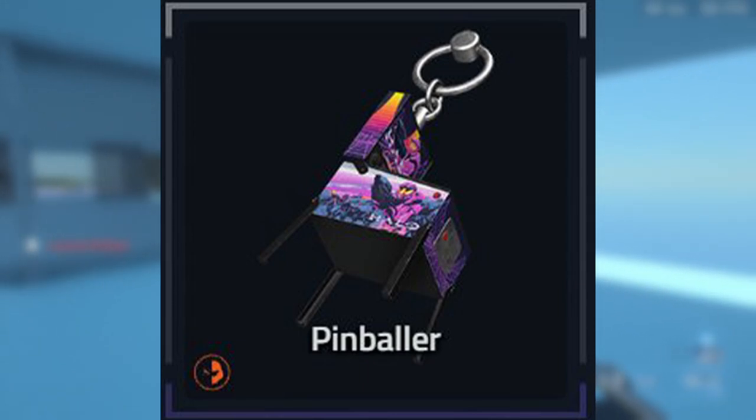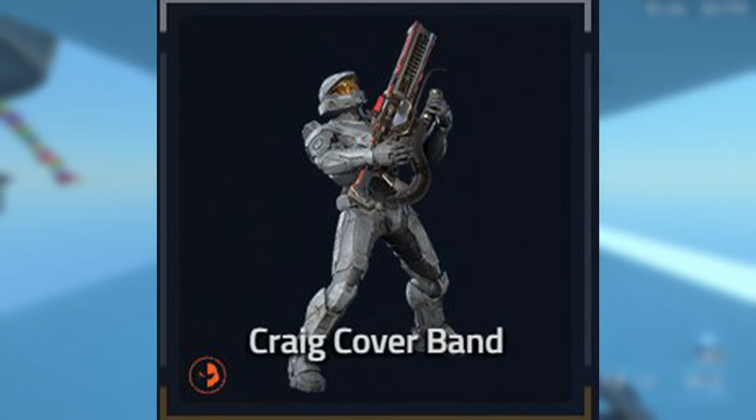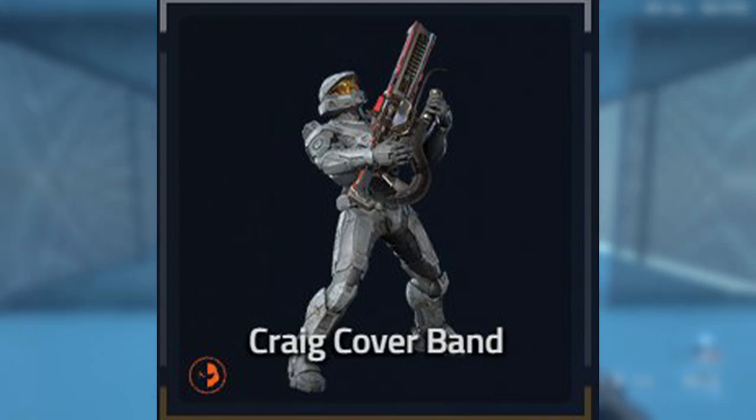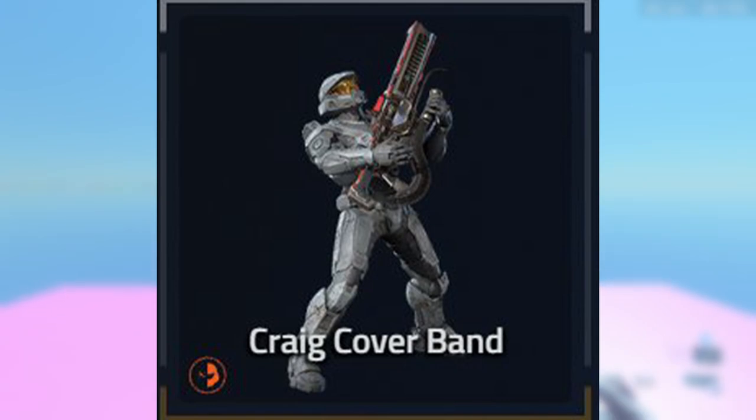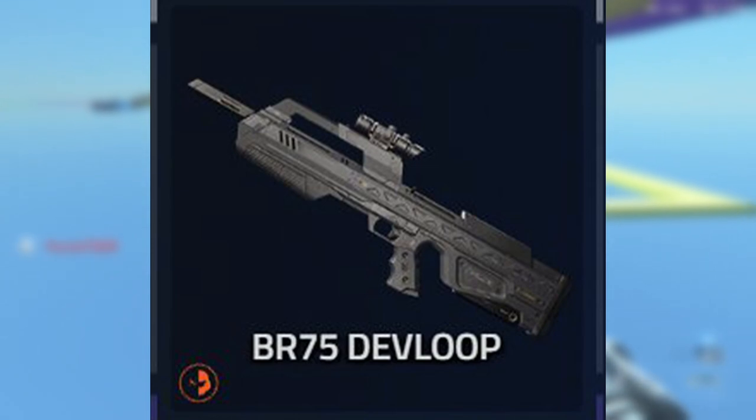On the ninth tier we got a stance called Craig Cover Band — he's using what seems to be the Shock Rifle as like an electric guitar or something like that, which is pretty funny. And on the tenth tier we got another weapon model except this time for the Battle Rifle which is called Dev Loop.